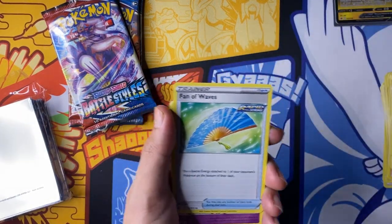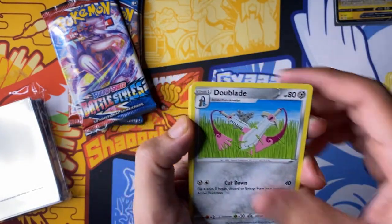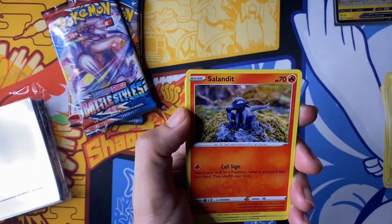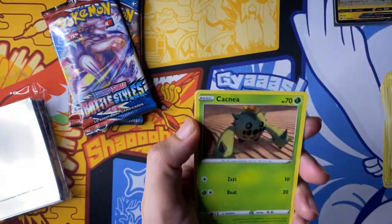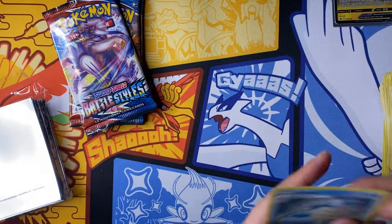Water energy, Phantom Waves, Dotler, Toolblade, Altaria, Liepard, Salandit, Bronzor, Cacnea, Primeape — holo rare.